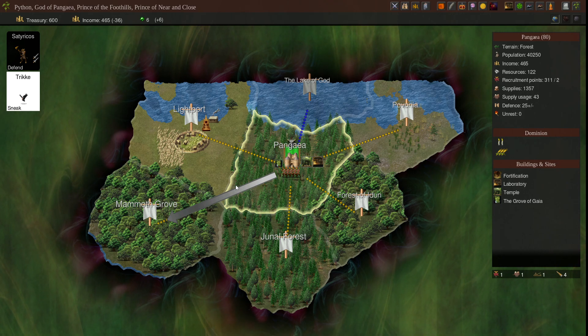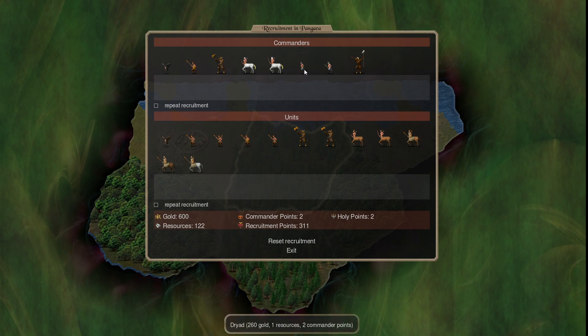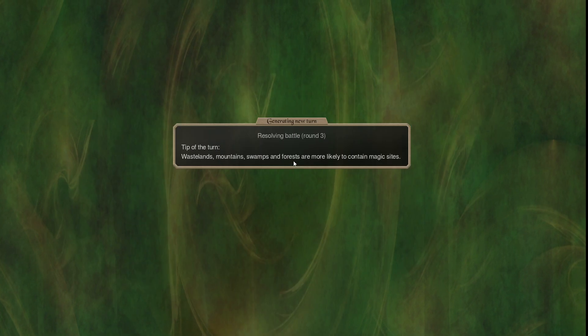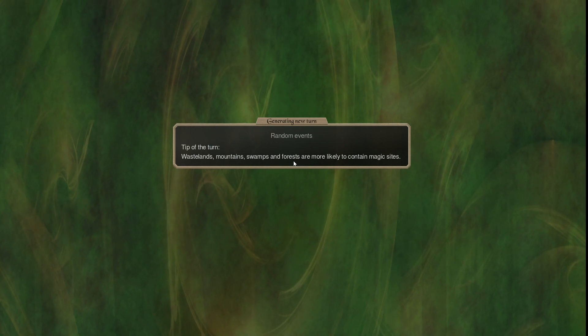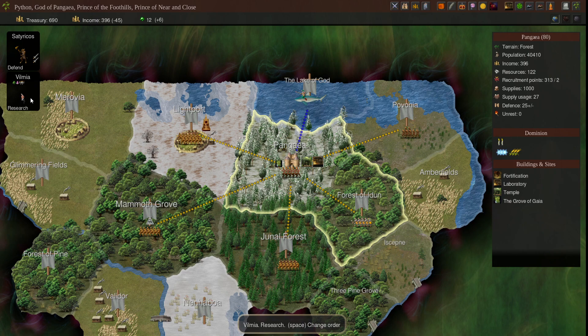Second thing: make sure you have your priests, and when you do have a priest, make sure they become your prophet. So I'm going to recruit one for the sake of this demonstration. We're going to get our priest here - who's also a mage, but it's all different with factions. So we've got our priest.